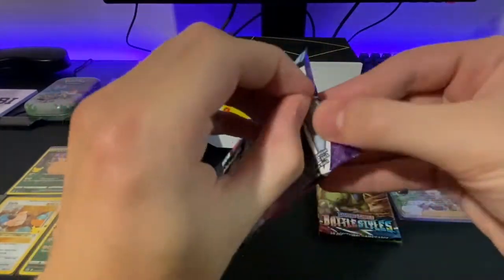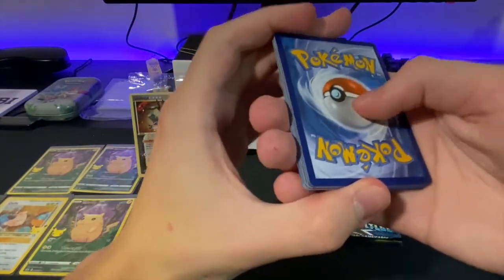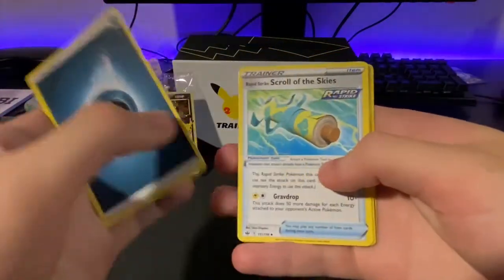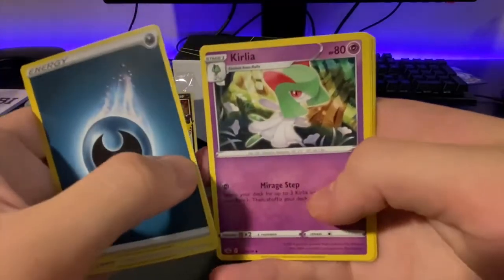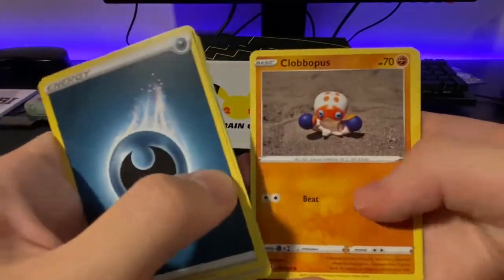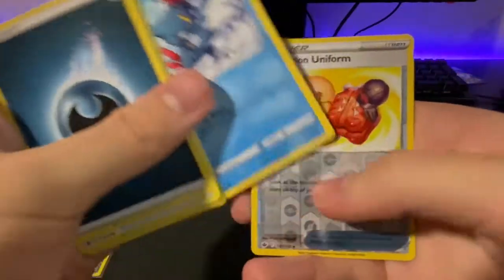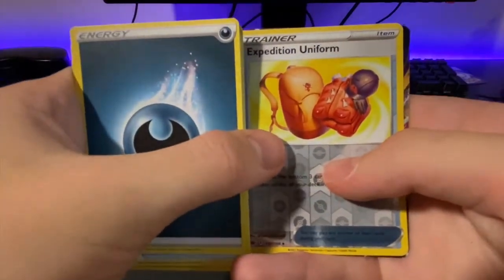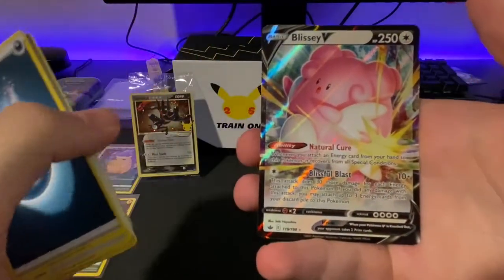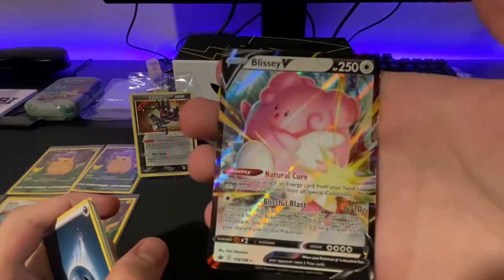Moving on to Chilling Reign. We have Chilling Reign here. Water, water. Skull of the Skies, Corellia, Fog Crystal, Larvesta, Heracross, Clavopus, Grookey — haven't ever seen that card, it's like the first time I've seen it. Sneasel, reverse Expedition Uniform. We got something out of Chilling Reign, which is very rare for me — the Blissey V. Not bad, that's the first time I'm pulling this card. Hardly pull anything out of Chilling Reign. This is sick.